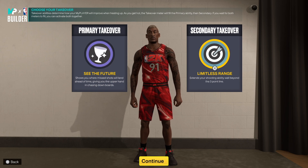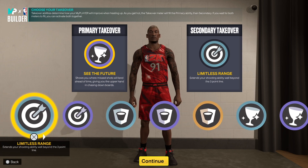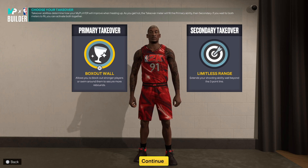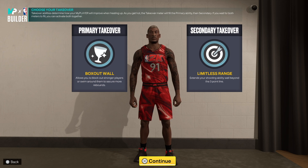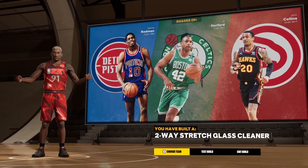I went with See the Future and Limitless Range. If you're not confident in that 86 strength, you can go Box Out War instead — it's solid, you get all the swim animations, blackout, stronger plays. Or you could go Paint Intimidation. But because you can shoot, Rodman with Limitless Range is cheese. You still get comparisons to Rodman and you get a Two-Way Stretch Glass Cleaner archetype.